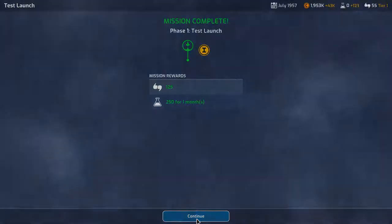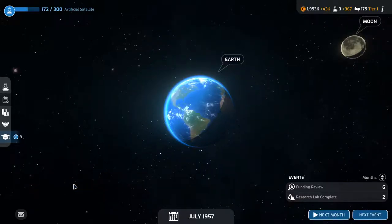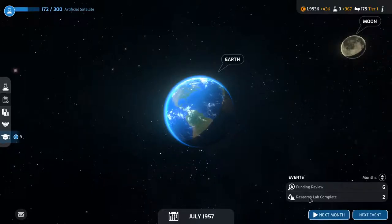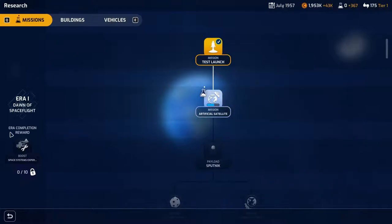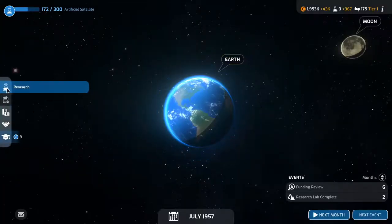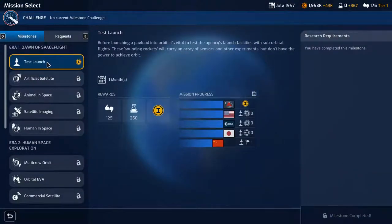We might have gotten first! We got some more science research — that was really good. China is launching or test-launching something. We've got two months for the research lab to complete. We're doing science research. I might do another test launch since we can't do the artificial satellite yet and we're still researching.